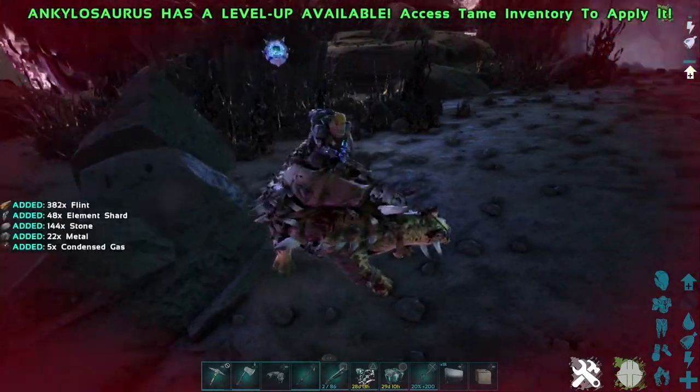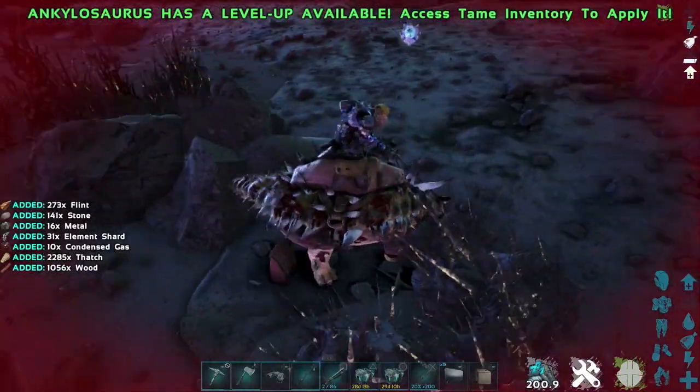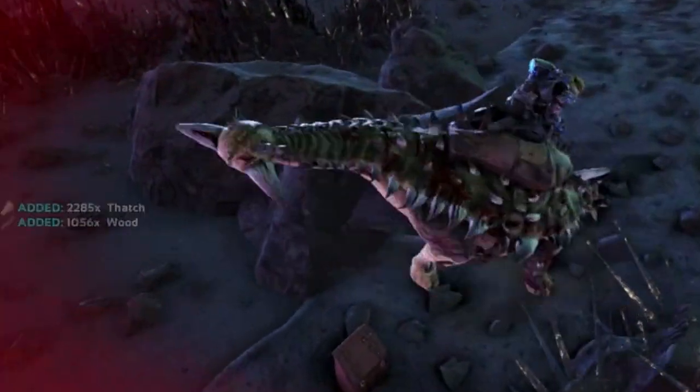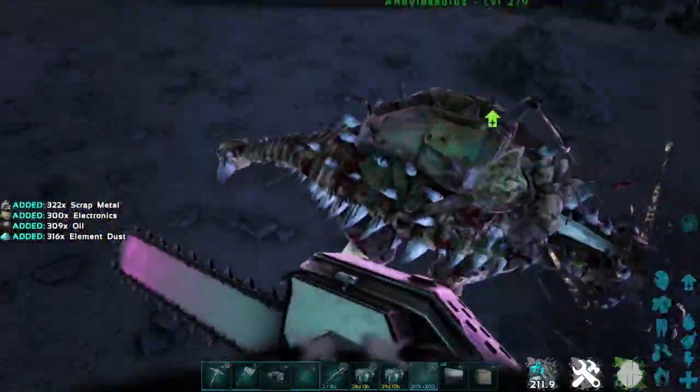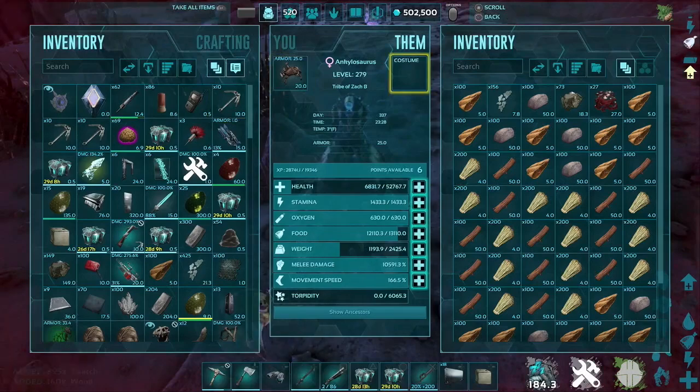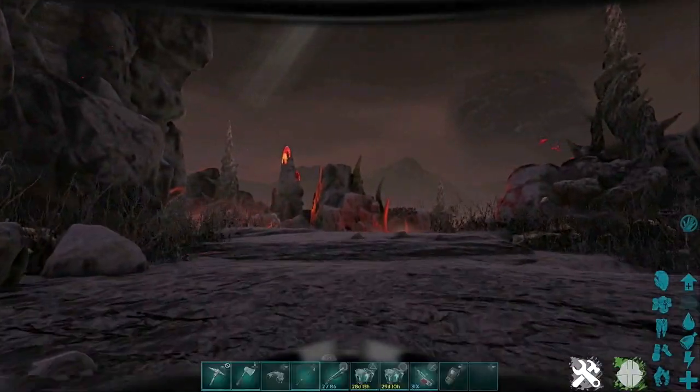With every swipe of that tail it's going to collect element, so you can literally run around collecting element, killing tech creatures, and then jumping off and harvesting those bodies with your chainsaw — doubling up on your element harvesting production.